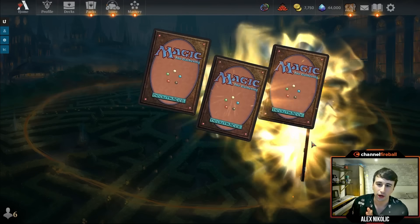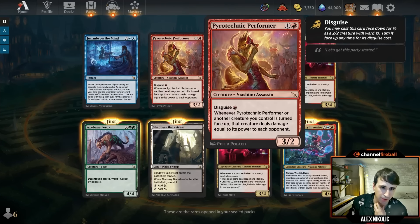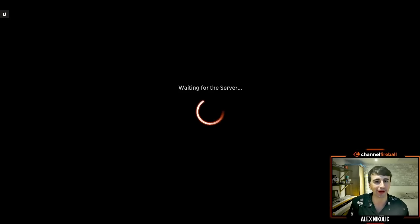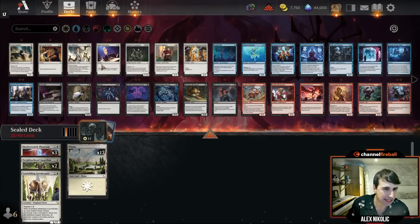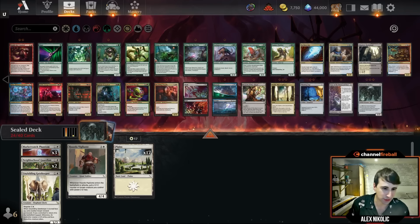Let's see what we get from our rares — kind of a mixed bag. Gatekeeper, Performer, Intrude, and Axebane are all pretty good; Judith and Kylox not so much. The way I like to do this is put all the C-plus cards and above — cards I would like to play — into my pool. I'll do a quick editing cutaway so you don't have to watch.